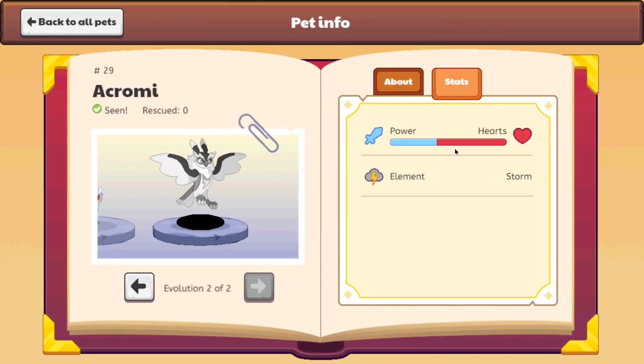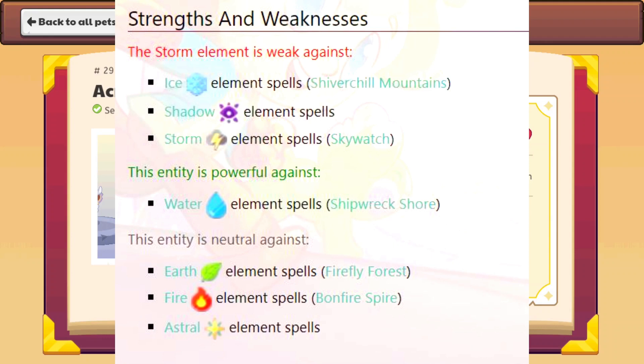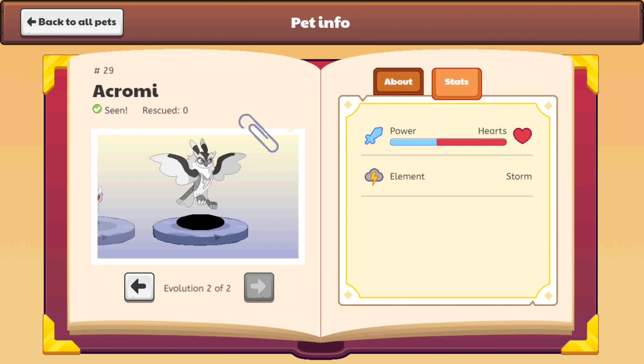Now if you look at its health to power ratio, it seems like the monster has approximately 60% hearts and 40% damage, because that's how much of the scale it takes up. And not only that, this is a Storm type element. The Storm type has a few weaknesses, which means this pet is weak against Ice type, Shadow type, and Storm type. It's strong against Water type, and neutral against Earth, Fire, and Astral.